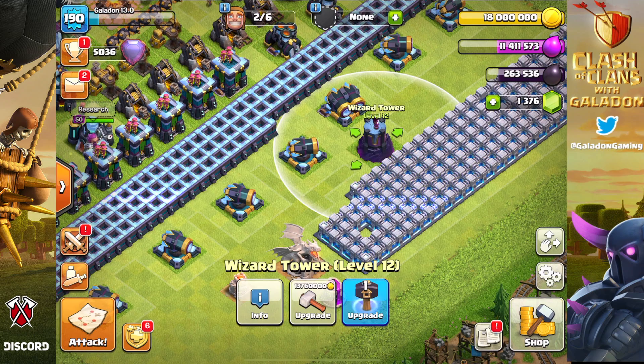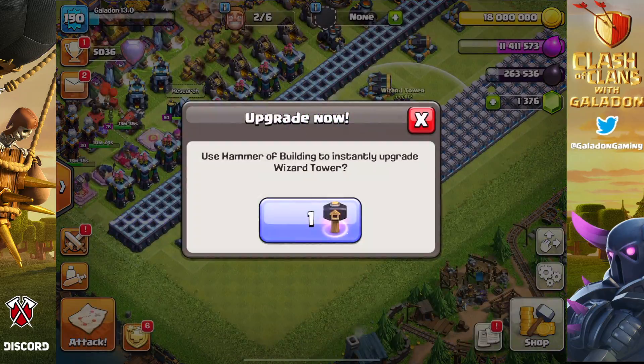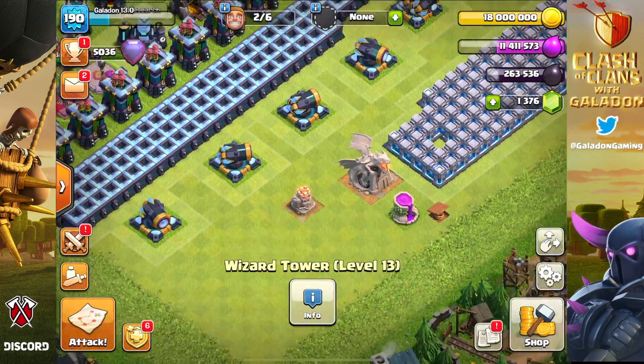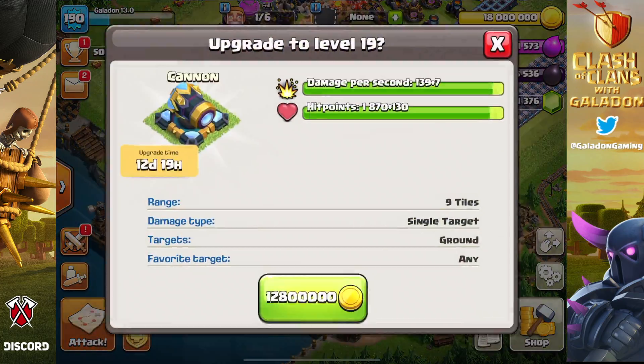We've got the final upgrade of the wizard tower right here, and because it's more expensive to do a wizard tower than a cannon, we're going to use that old hammer — the builder hammer. That is an instantly maxed-out wizard tower up here in the corner.